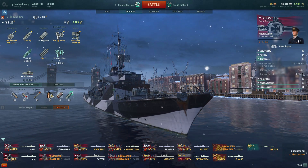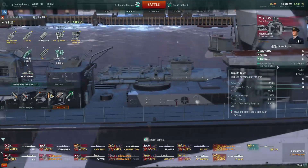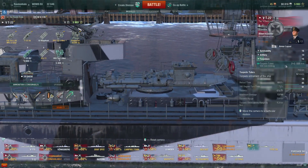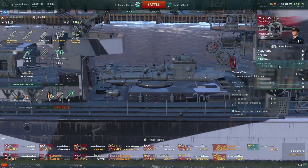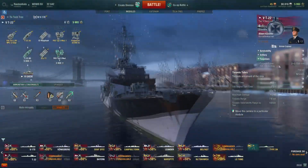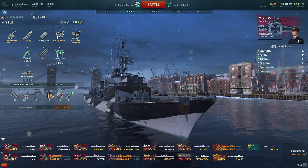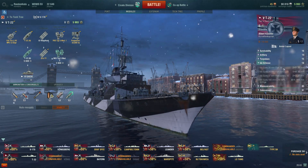Upgraded: 7.5km and 62 knots. Two triple launchers mounted amidships, so you can get them out of either side. 533mm torps giving you maximum damage of 13,700. It's not terrible. 68 second reload - that is with the flags.